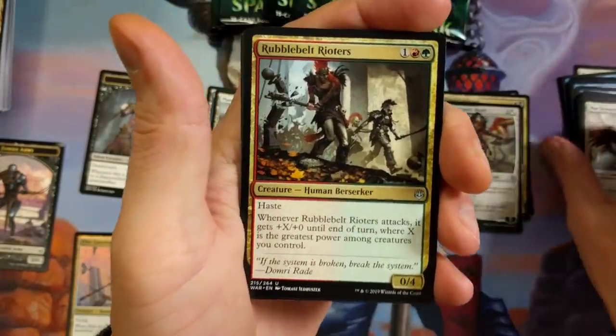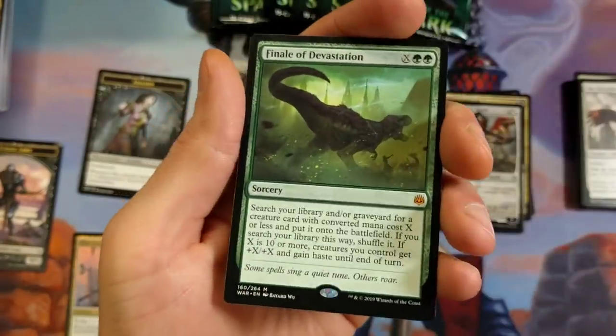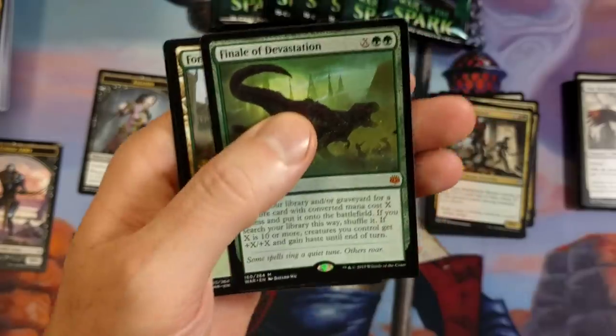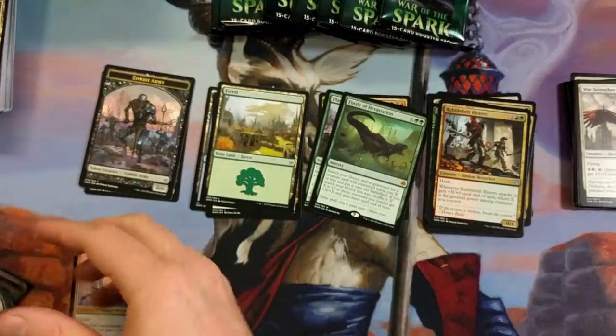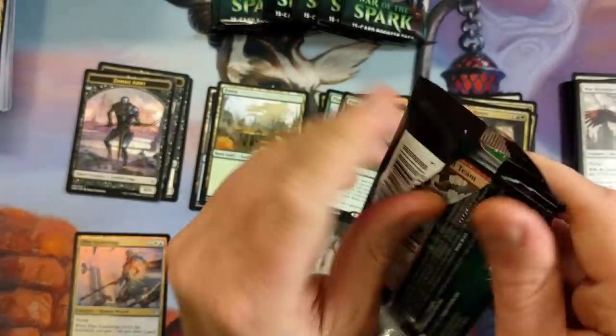Guild Rioters, Tyrant Scorn, Voice of the Pack, and Finale of Devastation — that gets a little bell. Not bad. Finale of Devastation is a great, powerful card. It's still keeping its price point — up there around 10 bucks. Not happy about that token though.